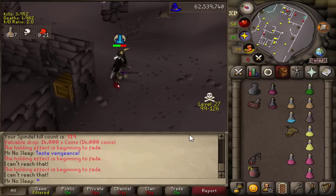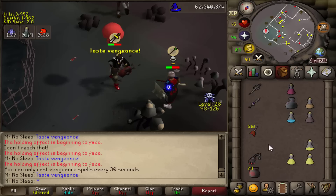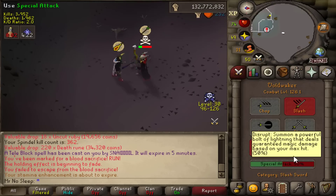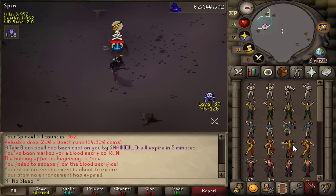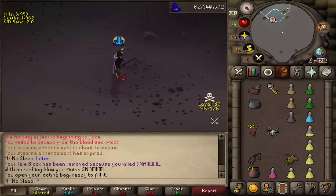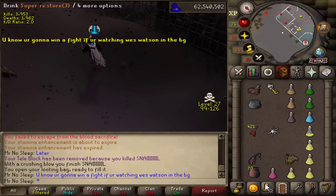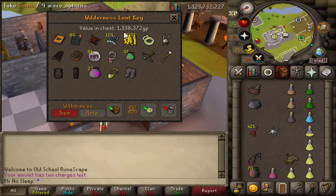Nevertheless I always want to show you guys everything, so all the times people teleported from me you will be seeing in this video. I stopped counting after a while because it started adding up — it really did. But luckily I did manage to kill this one guy with an air staff. He went by the username Snail and my Karasi certainly had no problem keeping up with him. We look into the loot key and 1.3 mil from that, so I'll definitely take another Tome of Fire to the bank.